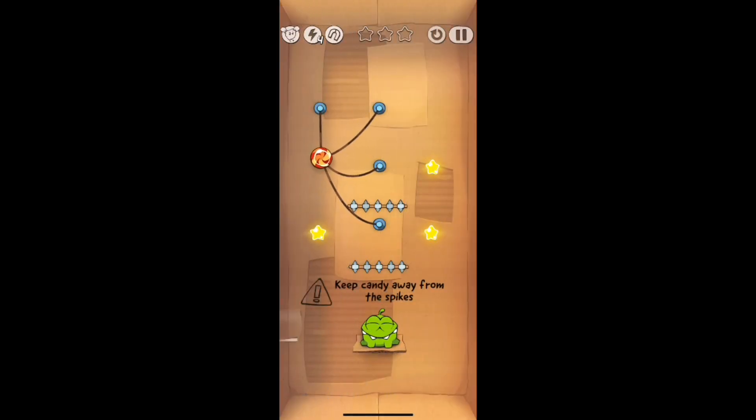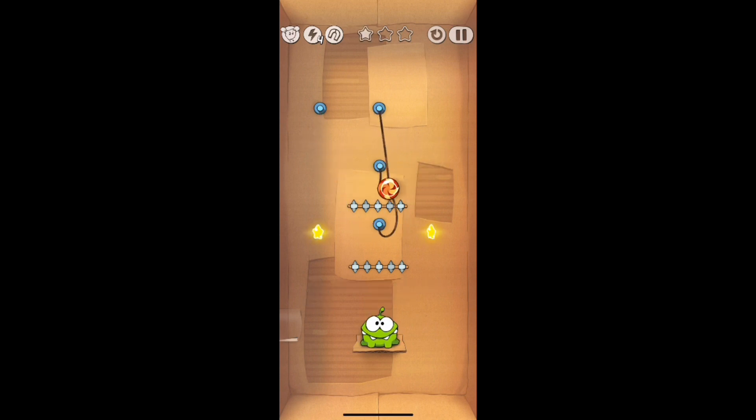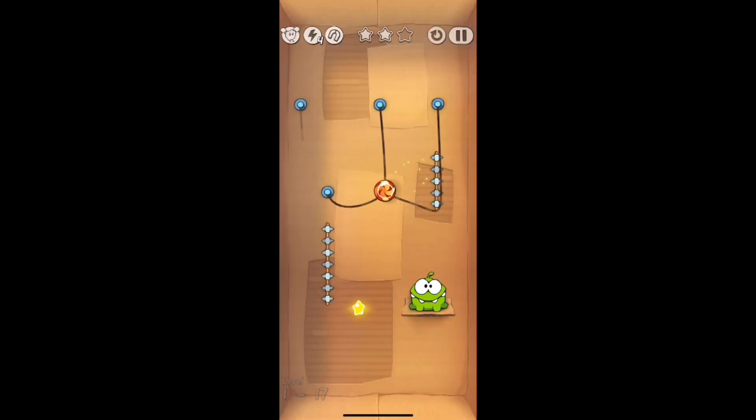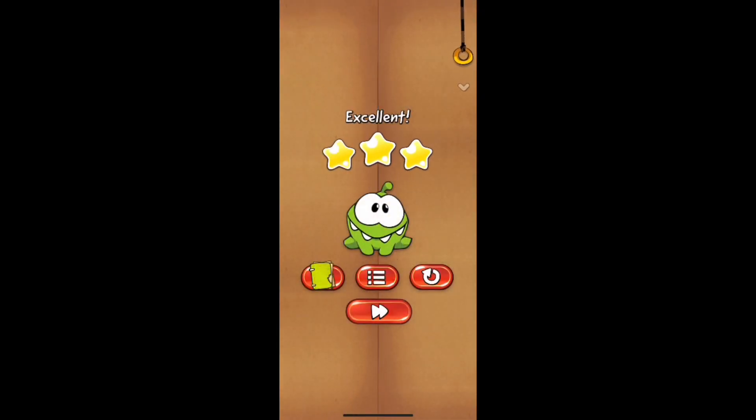Jumping into level 16, you're going to hit that rope all the way to the top left corner — it's going to swing a little bit, get that second star, then hit the other rope and it's going to swing again and eventually get that third star and slide right into Omnom's mouth. Same with level 17: hit the rope on the top left corner, it's going to swing a little bit, then you hit the bottom one and then the one in the middle and it's going to swing again into Omnom's mouth.